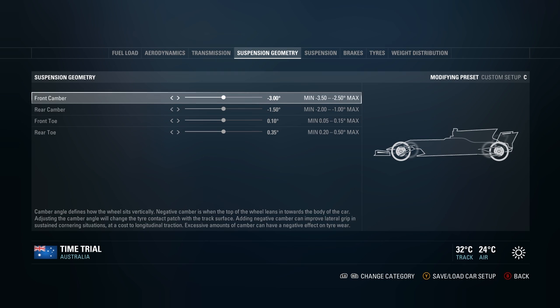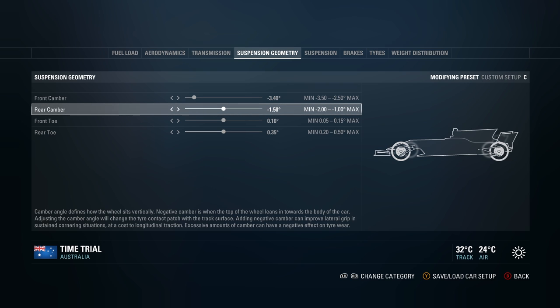Next is the suspension geometry. A lot of things on F1 2017 you run similar to F1 2016 but just a little bit less. For camber, the minimum is -3.5 degrees and the maximum is -2.5 degrees at the front. I personally like to run it closer to the extreme minimum — around -3.4 or -3.3 degrees. More angle means less surface area in contact with the road, so you might struggle to put the power down slightly, but it helps the car feel more stable. For rear camber, I like to run it closer to the minimum, around -1.8 or -1.9.